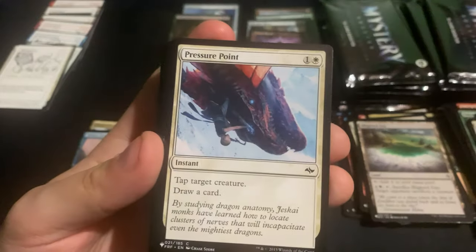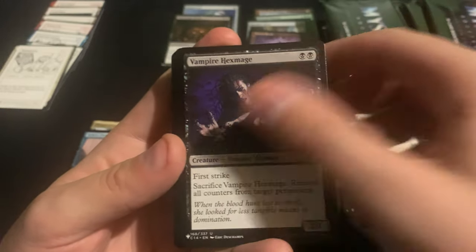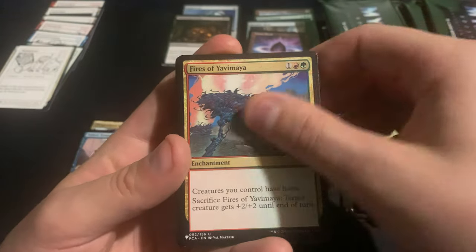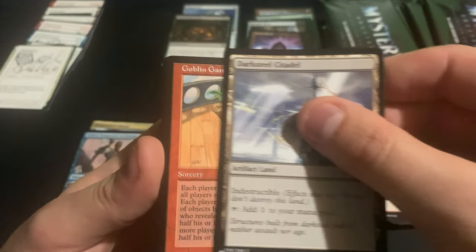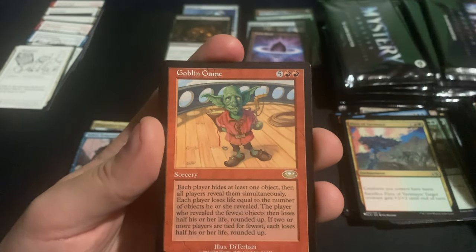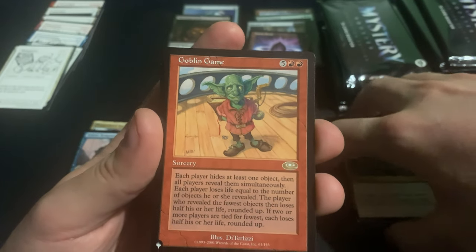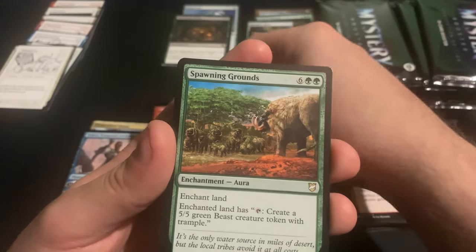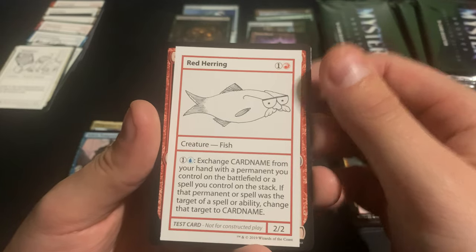We got Preordain and Hex Mage — that used to be kind of worth something. I think that's the thing with a lot of these cards: they were worth something at some point but now are reprinted a lot of times. Goblin Game, Spawning Grounds, and Red Herring as the playtest card.